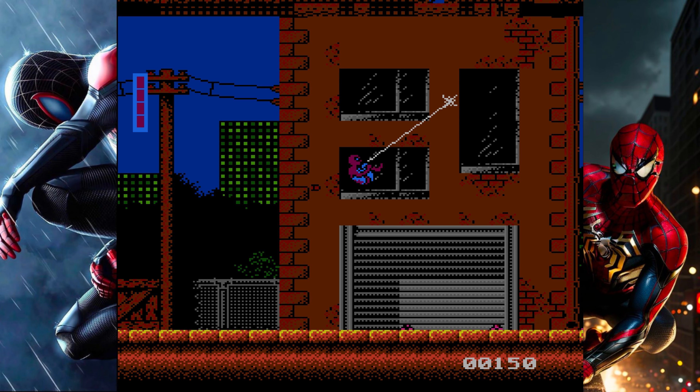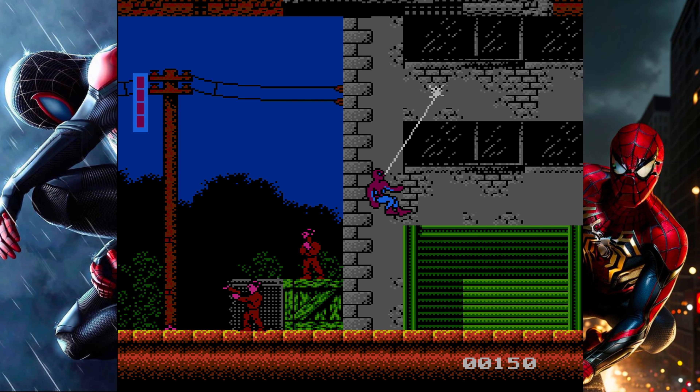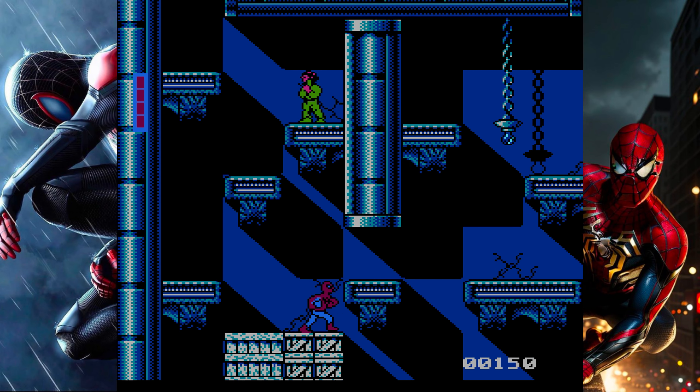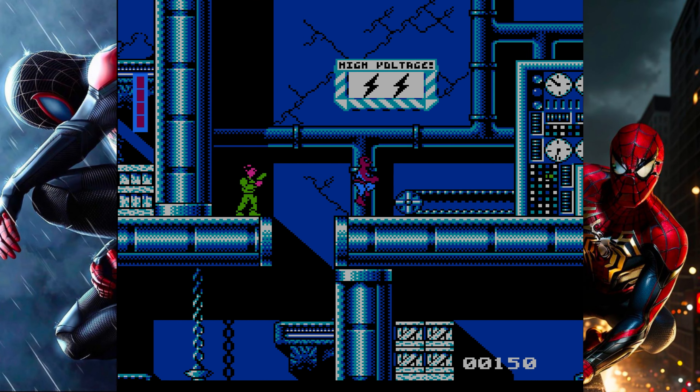Spider-Man can jump, punch, kick, duck, climb certain walls and trees, shoot webs to swing on, and collect web fluid to shoot square web projectiles. The levels are generally straightforward side-scrolling action, although occasionally a particular item such as a key or a detonator has to be found.